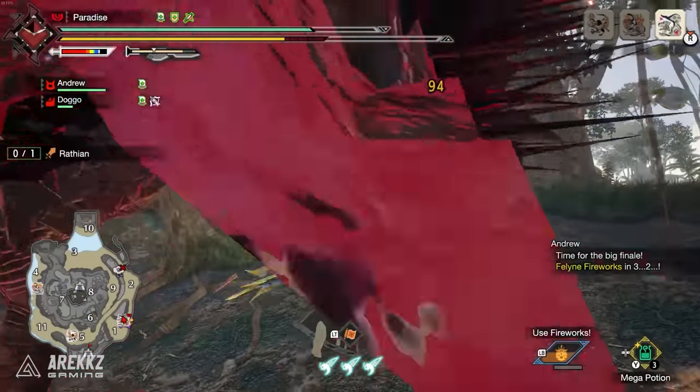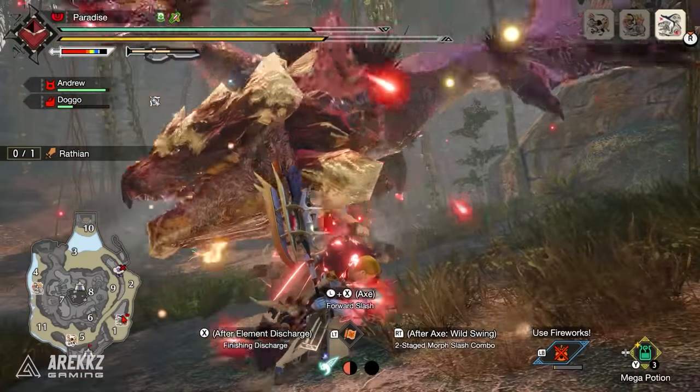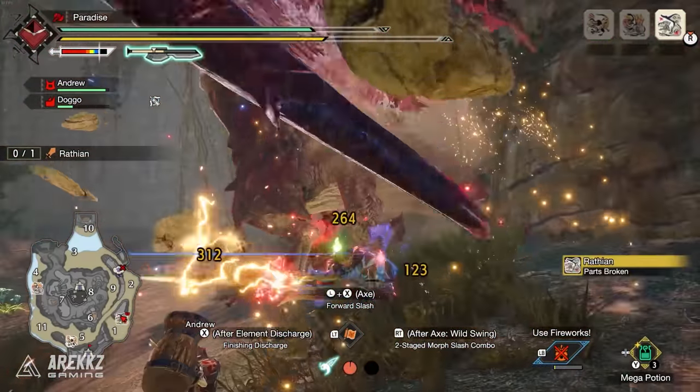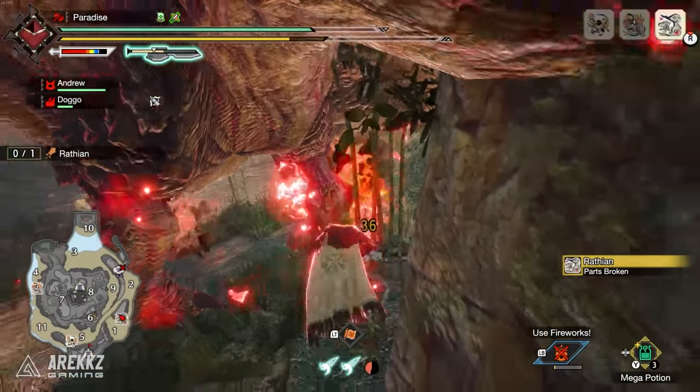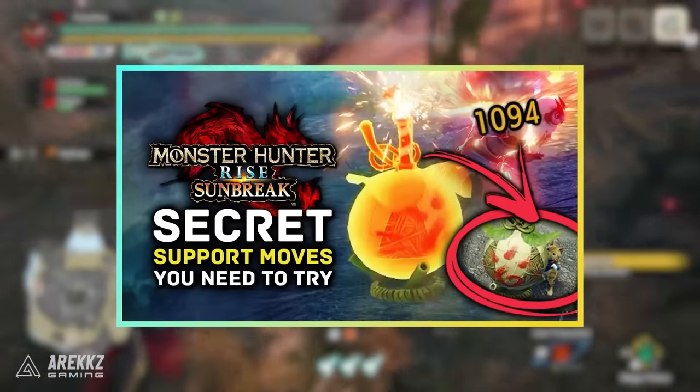All of these features together mean we can pick their buddy support moves, their memory moves, and the new secret support move that's an extra thing on top — and we can get rid of the old RNG grinding method. We have another video going over these secret support moves if you want to check that one out, it's already on the channel.